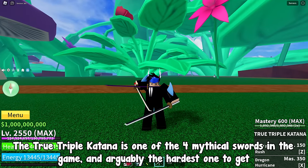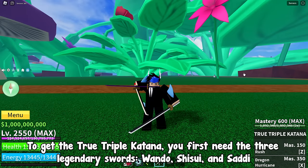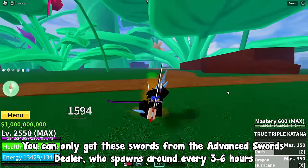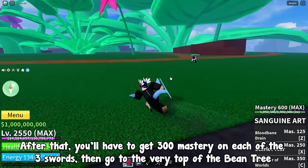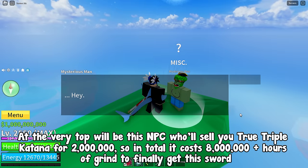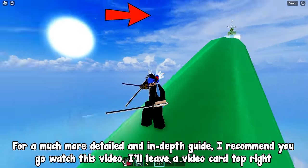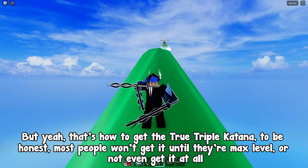The true triple katana is one of the four mythical swords in the game and arguably the hardest one to get. To obtain it, you first need the three legendary swords: Wando, Shisui, and Saddi. These swords are sold by the advanced swords dealer who spawns every 3 to 6 hours — each sword costs 2 million money and you can only buy one per dealer spawn. After getting all three, you need 300 mastery on each, then go to the very top of the bean tree where an NPC will sell you true triple katana for 2 million. In total it costs 8 million plus hours of grinding.